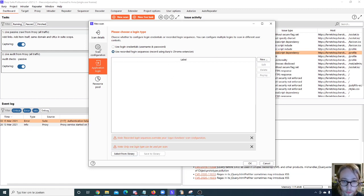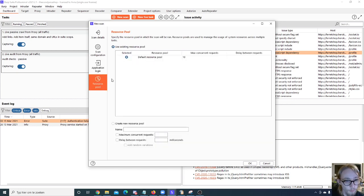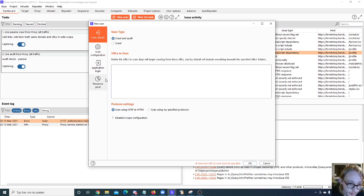You also have your resource pool — here you select how many concurrent requests you want to make, whether to add a delay between requests, and how many resources are available. You can select an existing resource pool or create a new one, which will then be available in your project. That's about it for scans: pick which type you want, how thorough, set the options, select a resource pool, define the URLs, and run.